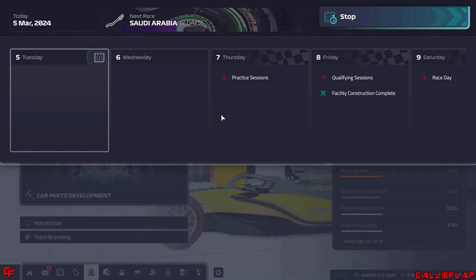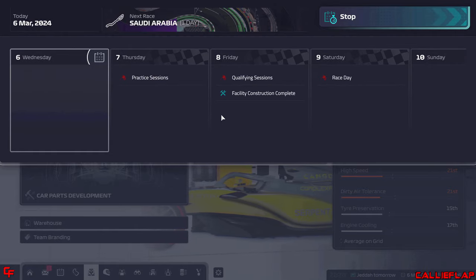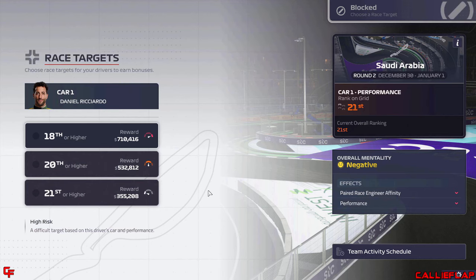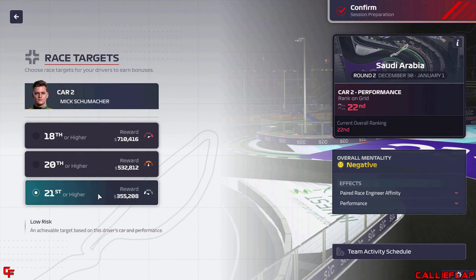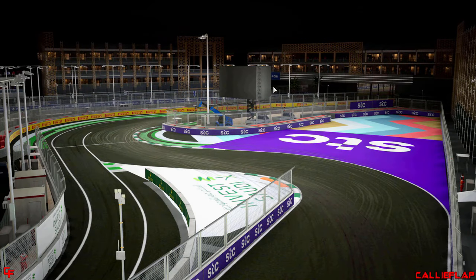We're heading to Jeddah with race targets of 21st or higher again — we are finishing last, so there's nothing else we can do about that. But let's jump into Jeddah and start practice. It might actually be worth simulating all the way through to qualifying.